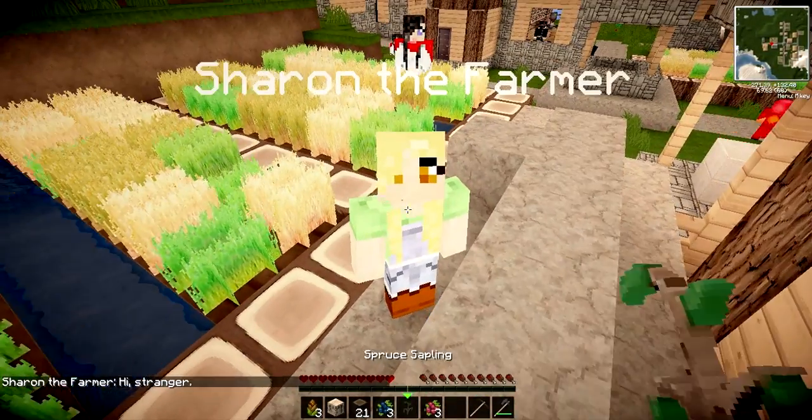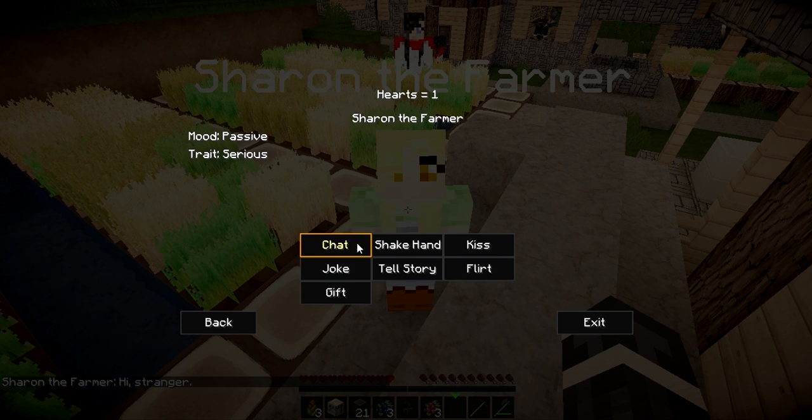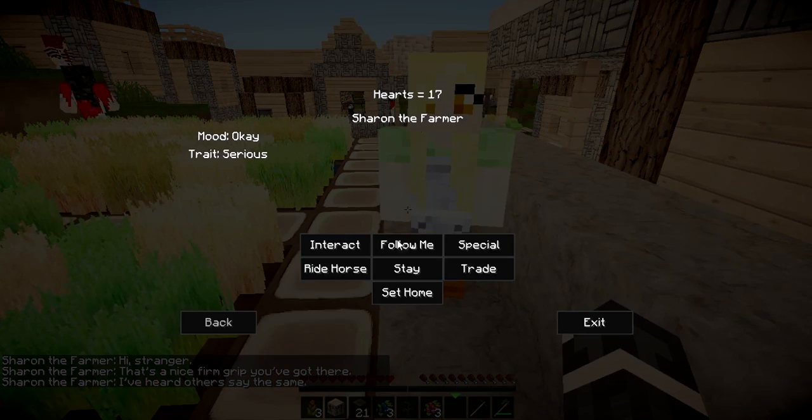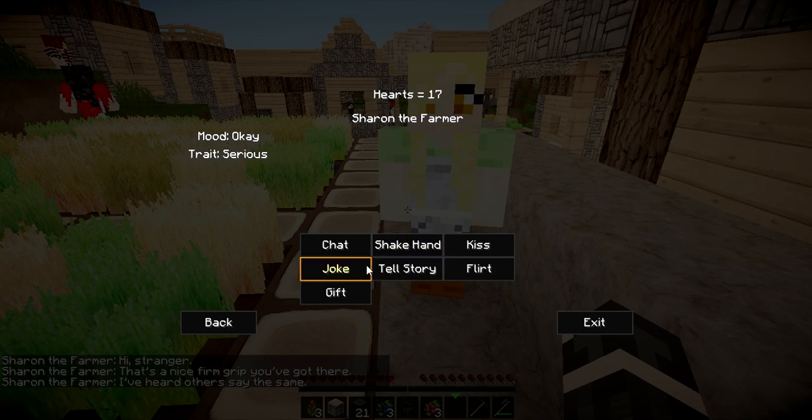She says hello, she says hi. Interact — shake hands. Thank you, I have a very nice friend group. I've heard others say the same. Let me just tell a story.